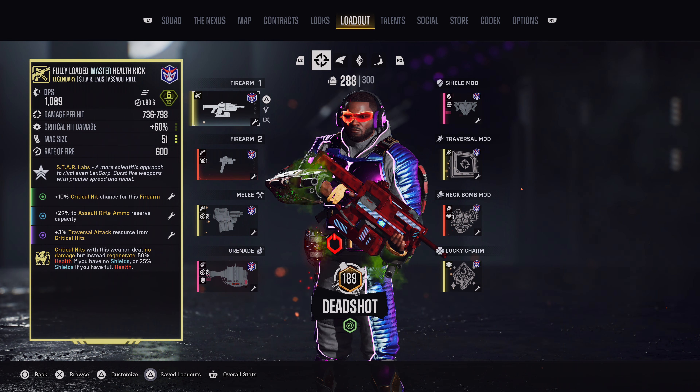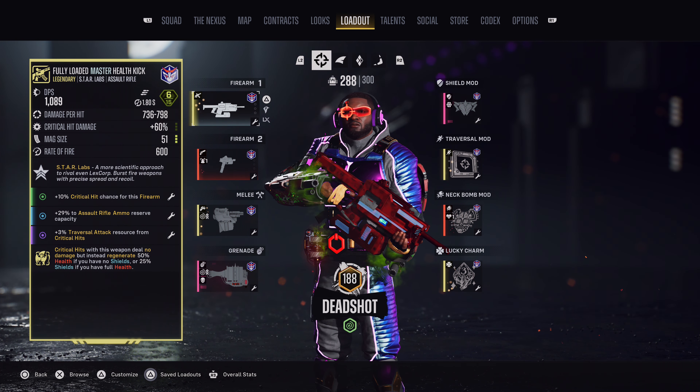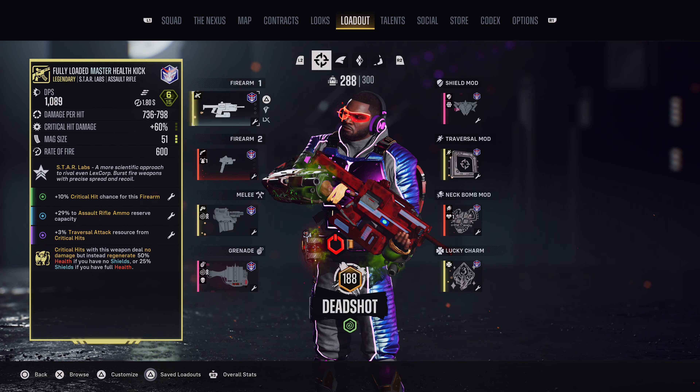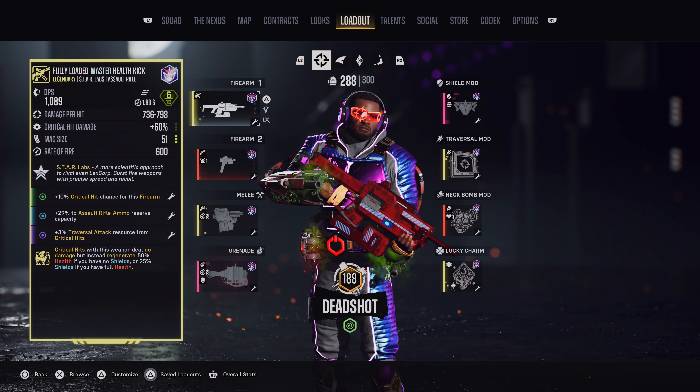Let's dive into the items we are using for this build. In the Firearm 1 slot we are using an Assault Rifle with the Health Kick trait, which is only there to help us with surviving through the mission. Ideally you want one from the Amartek Manufacturer because it has the highest rate of fire.